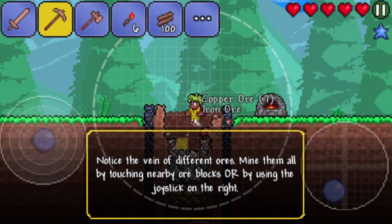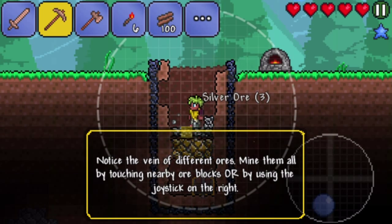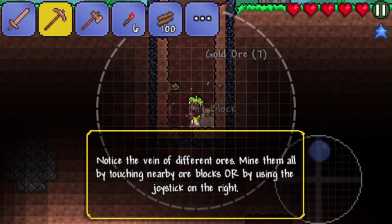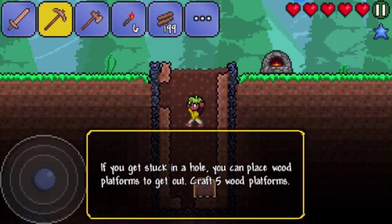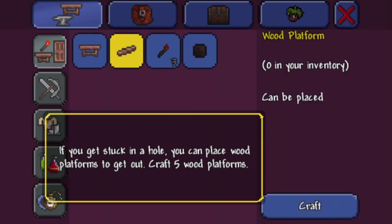I like the music. The music's cool. So this is my first experience with Terraria. Seems pretty fun. I like how you don't have to chop down the entire tree to get all the wood — you just do one little thing and then it all falls down. I just wish that help thing would go away. I think I'm getting it. Did that do it? Okay, so I got all the wood. If you get stuck in a hole, you can place wood platforms.